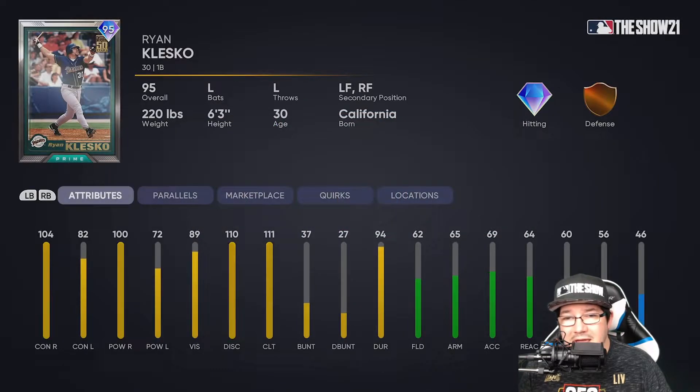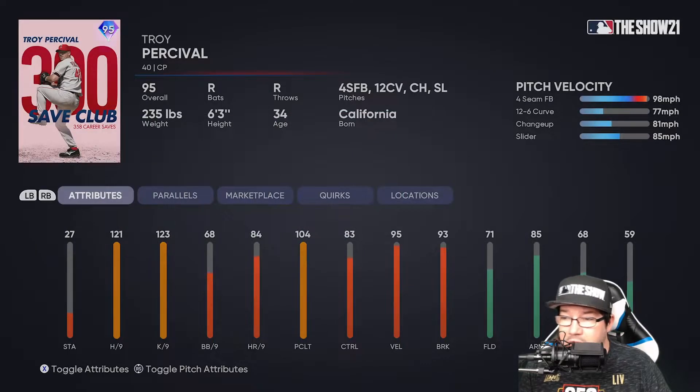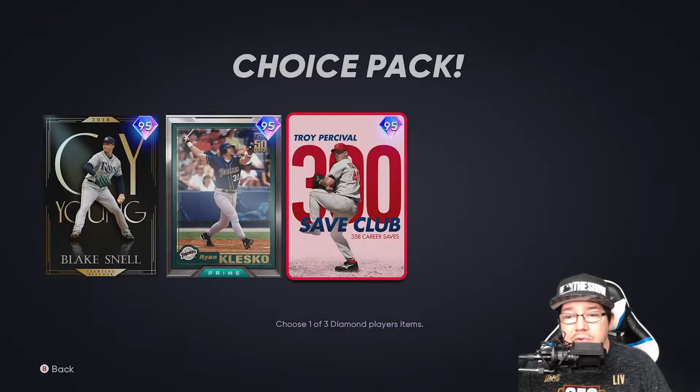Then you're going to get the Ryan Klusko — a 95, but you're getting the bronze defense, so not a good defensive card. Probably a guy that you only use for hitting. He's got that 104 and 100 in the contact and power right. Then you're going to get the Troy Percival card, 95 as well — 98 on the four-seam slider changeup, 12.6 hitting 77.